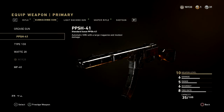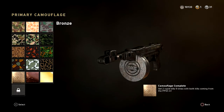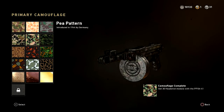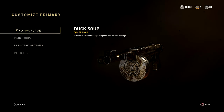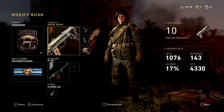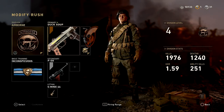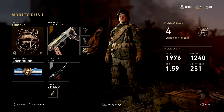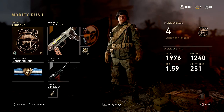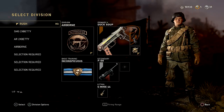The best way to figure out which gun is best for you is by doing the camo challenges — as you're unlocking everything and going for headshots. The headshots are one of the biggest pains, especially with SMGs. I'm still working on my MP40 right now. You can get ideas from YouTubers, but don't take it as gospel. Anyway, that's my disclaimer.